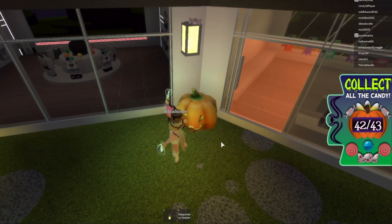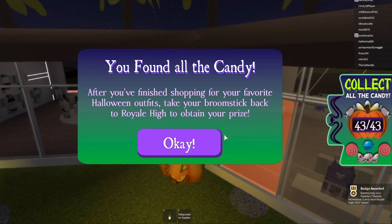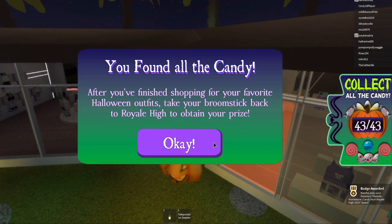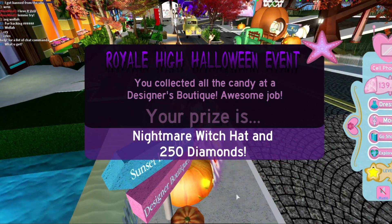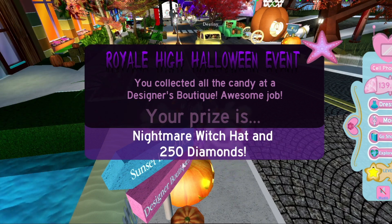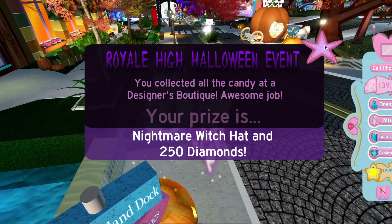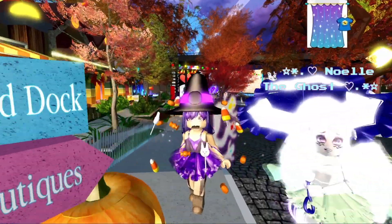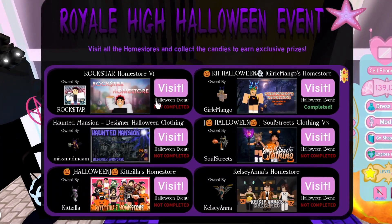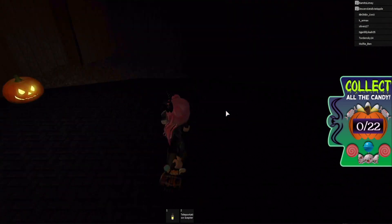I've literally been looking for this last candy for over an hour — you can hear the frustration in my voice. Such a relief when I find it! From Pastelia's home store we get the Nightmare Witch Hat and 250 diamonds — it looks awesome! Let's go to Rockstar's home store next. There are 22 in this one.